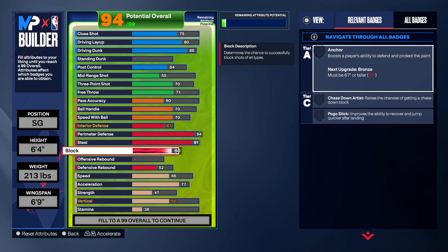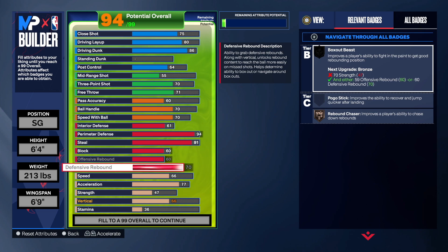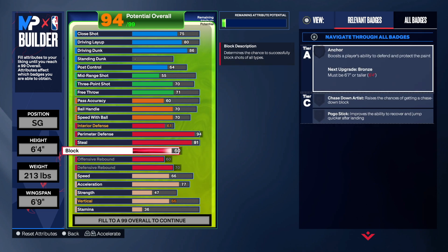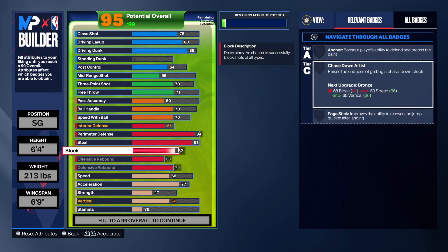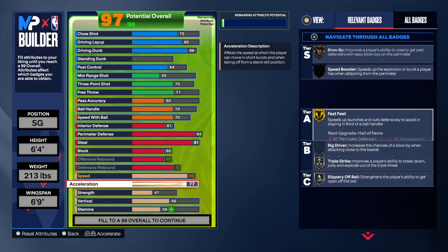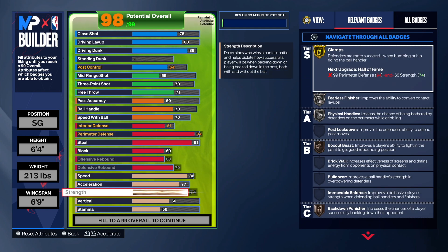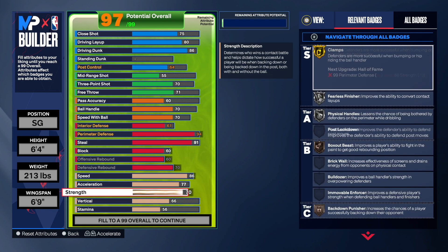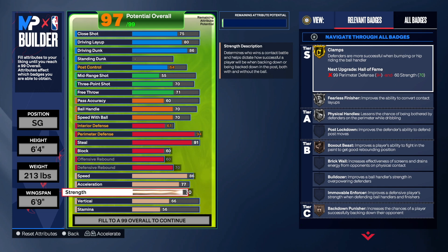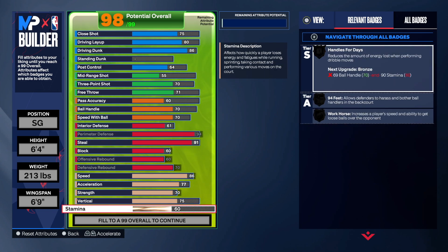60 on the block so you're going to be able to contest. 60 on offensive rebound to give you rebound chaser. Then you want to go 70 on defensive rebound so this build is going to be able to rebound. I went with an 86 on the speed, leave the acceleration at 77, and go 70 on the strength — this is going to give you physical handles and fearless. You can see gold clamps at the top, that's solid. You will get contact dunks; just by going 75 you get a silver posterizer on this build, which is absolutely amazing. And 99 perimeter is going to give you fast feet and word of mouth.